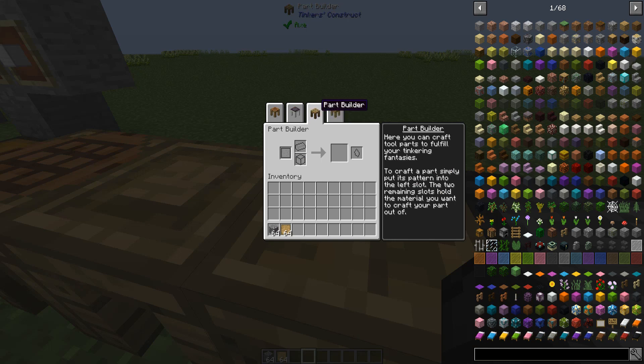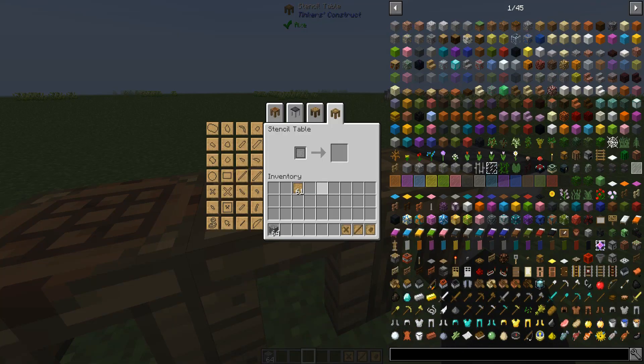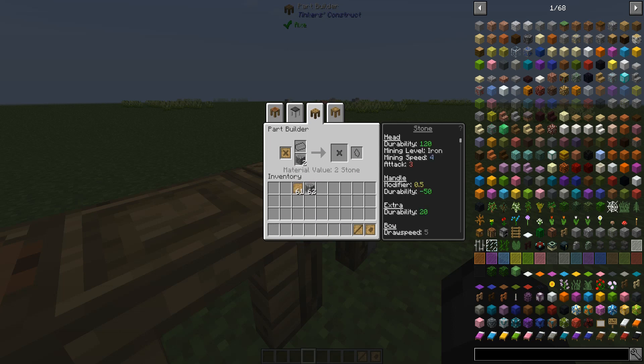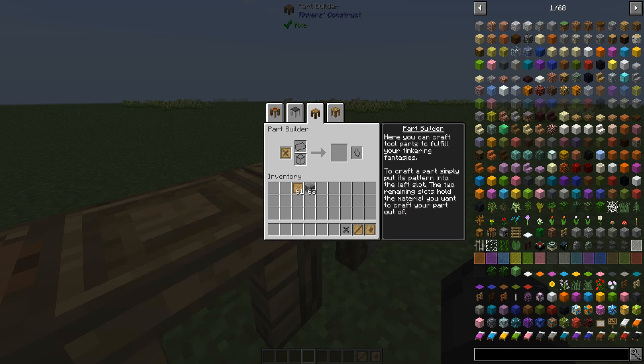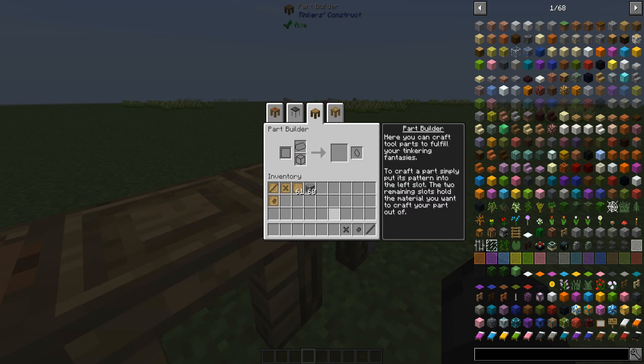Move over to your stencil table and grab the shovel head pattern, then make a tool rod pattern, then make a binding pattern. Now you've got all these patterns. Move over to your part builder and put the shovel head pattern in with stone — out comes a stone binding. Put in your tool rod pattern — that takes one stone as well. And for the shovel head you put in two stone, and there you go — you've got yourself the parts right here.